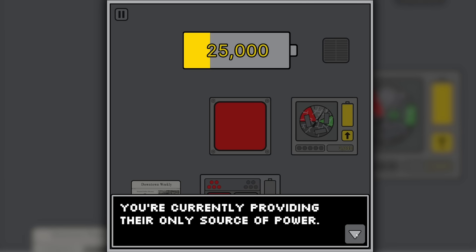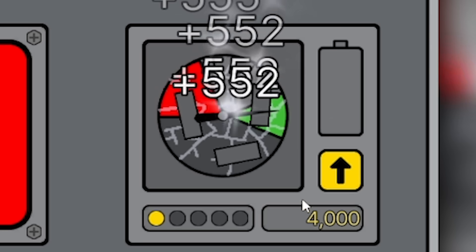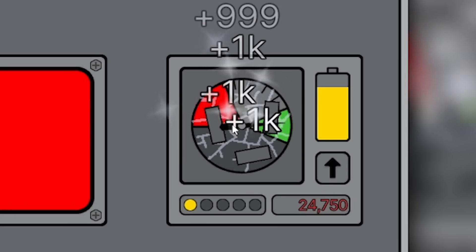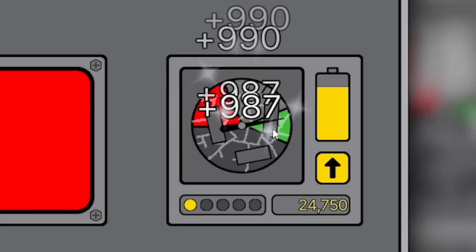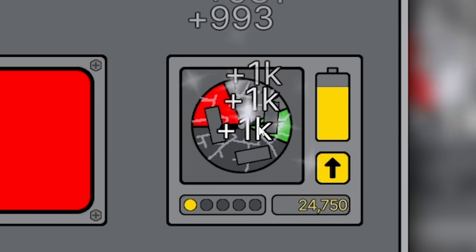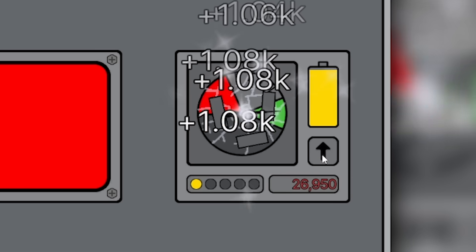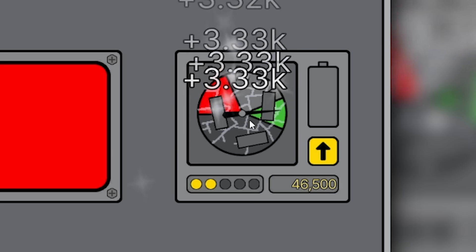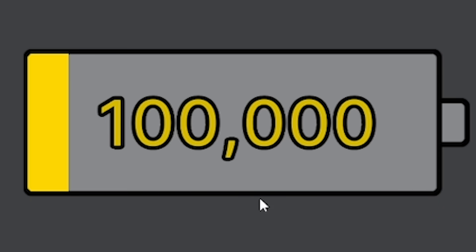The local hospital has had an increased number of patients recently, and last night their backup generators started failing - I'm their only source of power. Pressure! Let's get that back into the green and do the final upgrade - now that's getting us 500. I'll keep clicking this as well. We're at the point where this gets us a thousand as long as it's in the green. I want to upgrade this to level two.